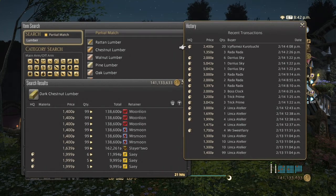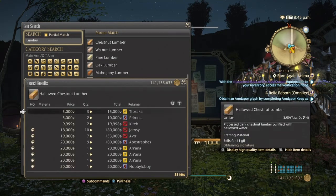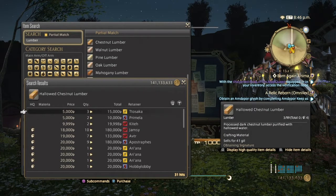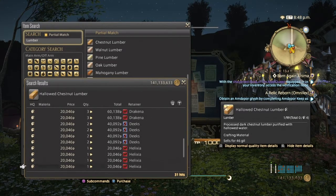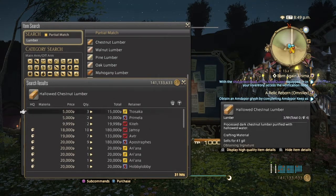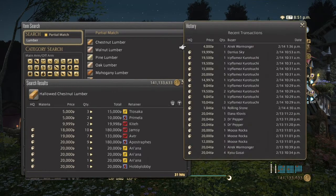Next we have Hollowed Chestnut Lumber, which requires Hallowed Water to make. These are more expensive because they're used in Scripts. Anything in Scripts commands a higher price — about 20,000 for high quality and below 10,000 for normal quality. They've been selling decently in the past two days, mostly high quality.